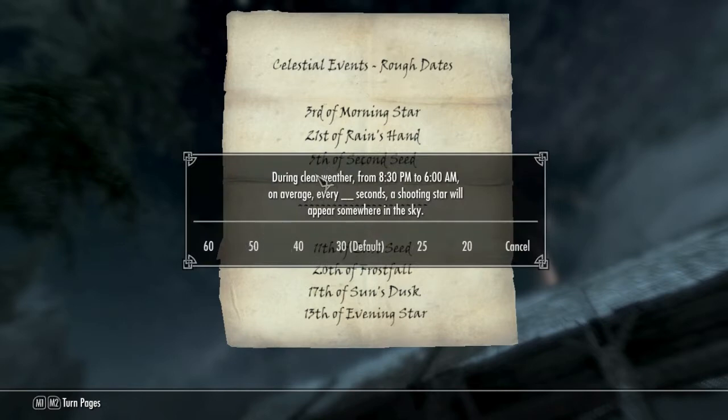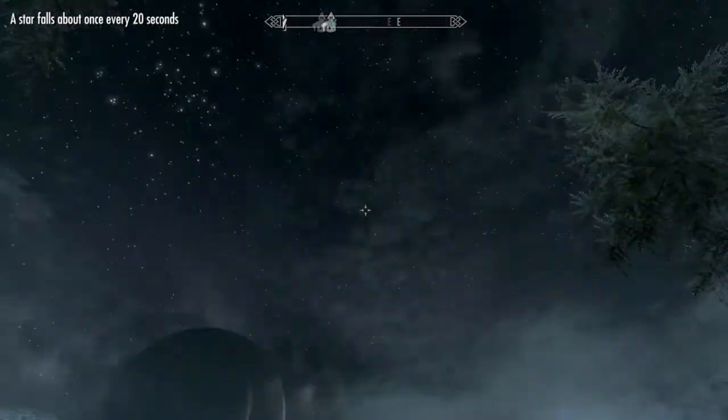If you go on the settings page, it says during clear weather from 8:30pm to 6am, because that's only when the stars will show, and only in clear weather. On average, every so many seconds a shooting star will appear somewhere in the sky. You can have it as many as 60 — so one a minute — or down to one every 20 seconds. Default is 30, but I'll put it on 20.